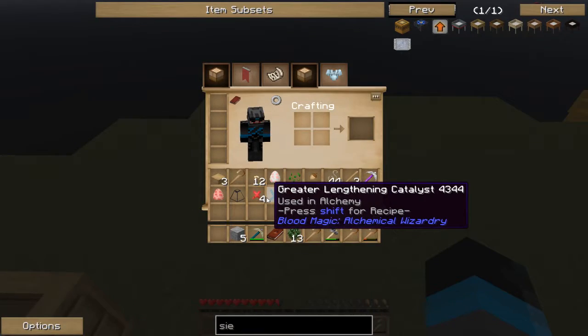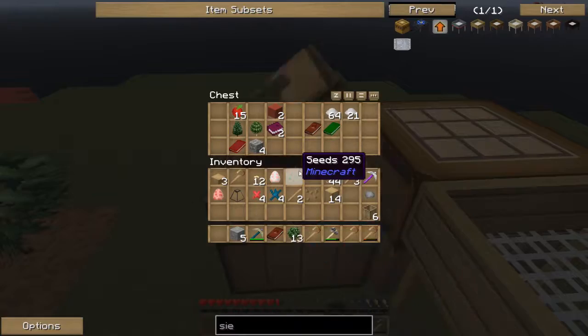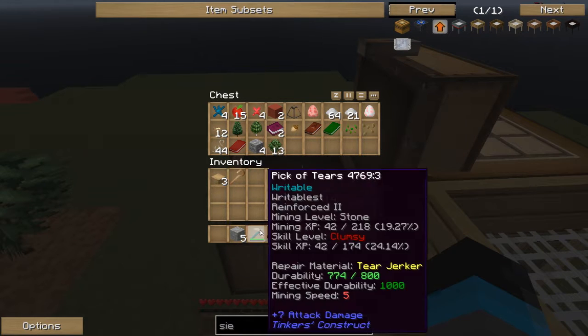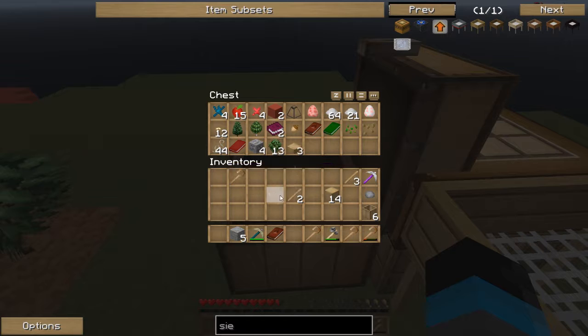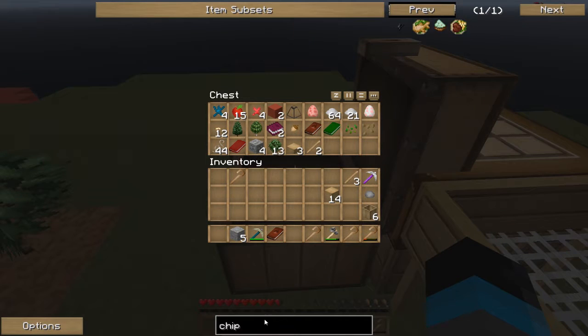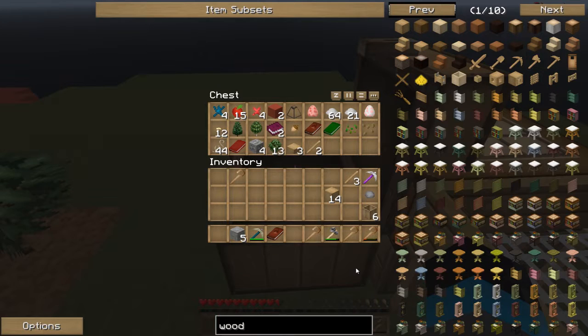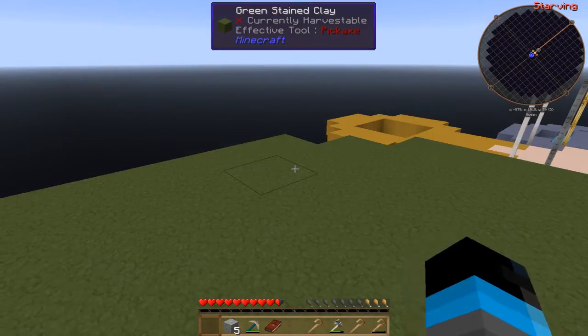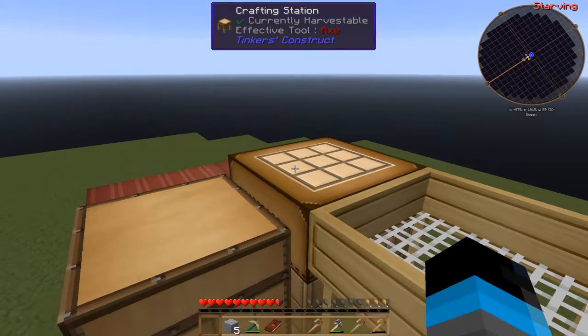Catalysts for blood magic - put all these things away, don't need them right now, don't want to lose them. Let's see what's in our bag: saplings. No wood.